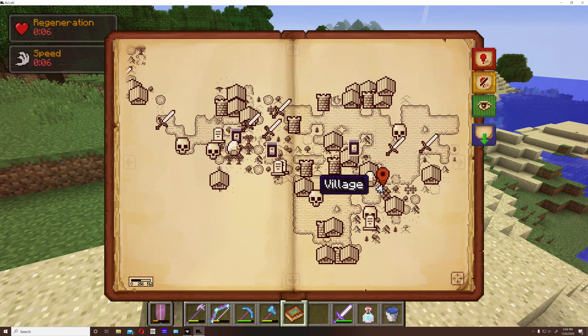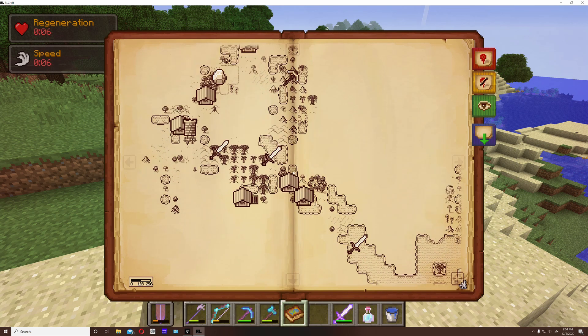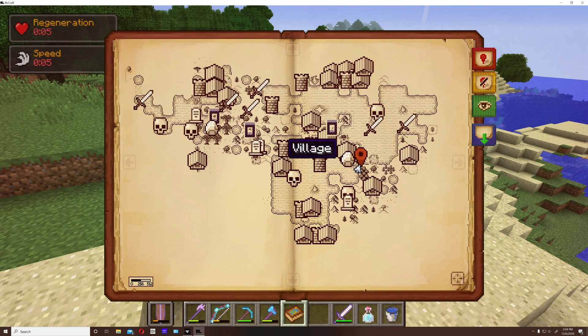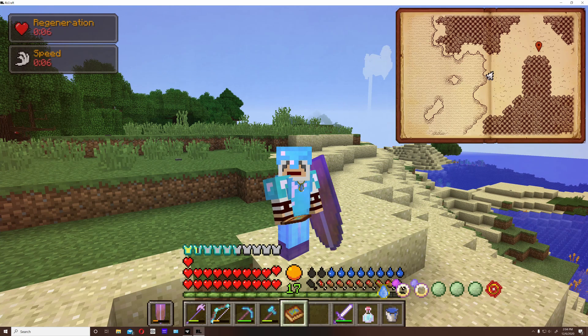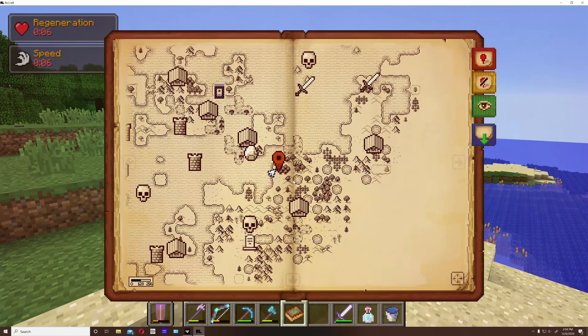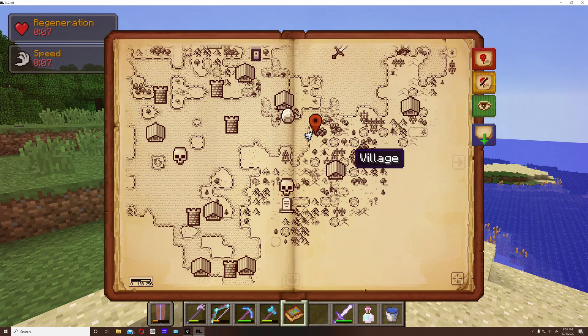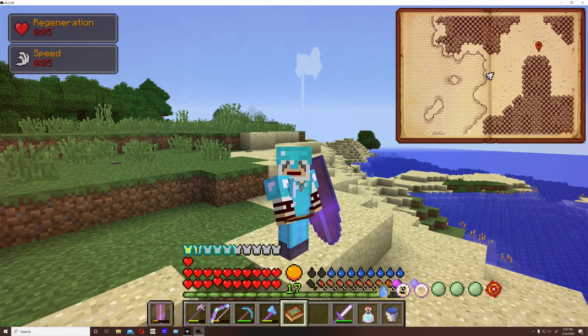An atlas is a must if you're trying to explore the world, because it is massive — ginormous. You're going to want to know where you are at all times. If you die away from home you'll end up somewhere hundreds of minutes away from your base with no way to find home. My advice: if you don't mind using creative mode, fly around and discover the map, mark things down, then go visit those places in survival. Don't lose your atlas — once you lose one you have to start all over.